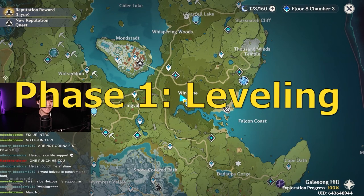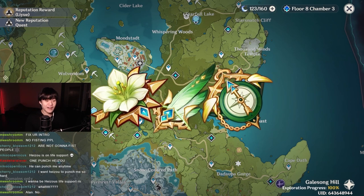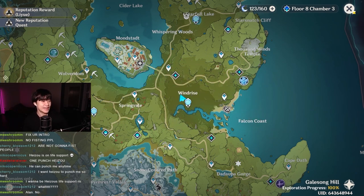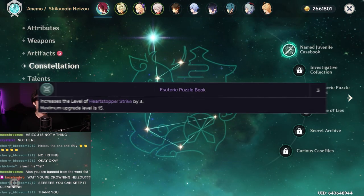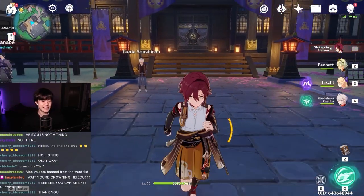The first phase of this video, we are going to be maxing him out, giving him all the resources, all the good artifacts, and leveling him up. Hopefully I have enough Mora and I'm not broke, but we'll see. To max out his big fist talent, we're gonna want C3. I don't have C3, but I did paint my nails green like I said last stream. So hopefully this will give me the luck I need to pull C3.